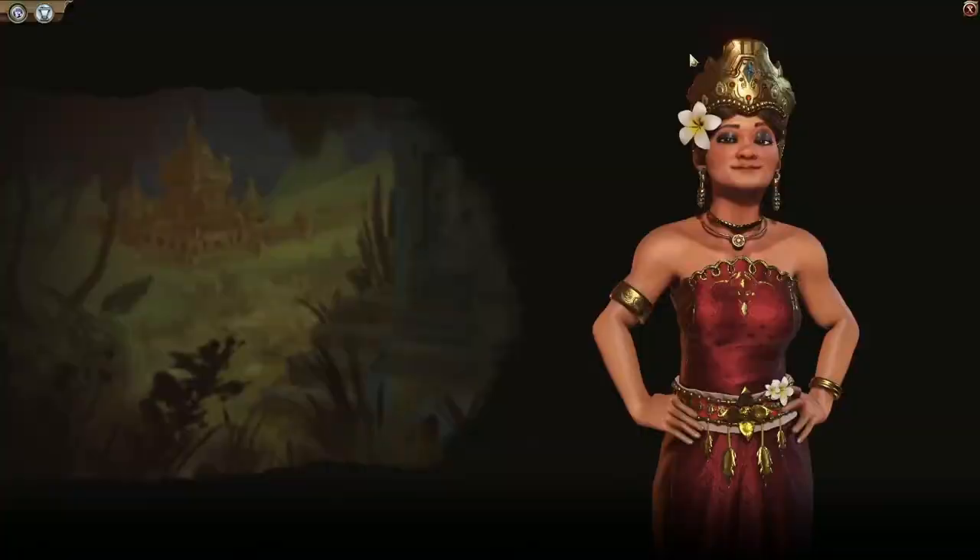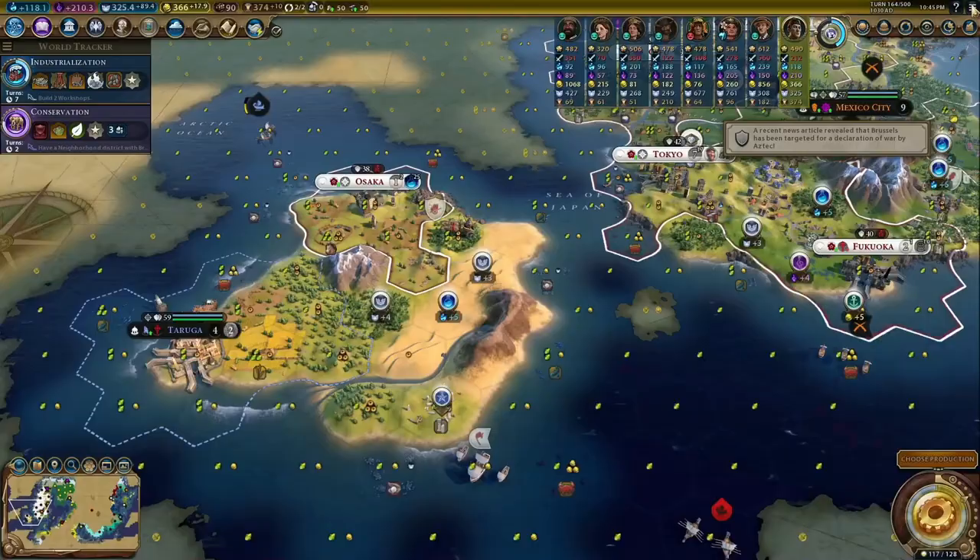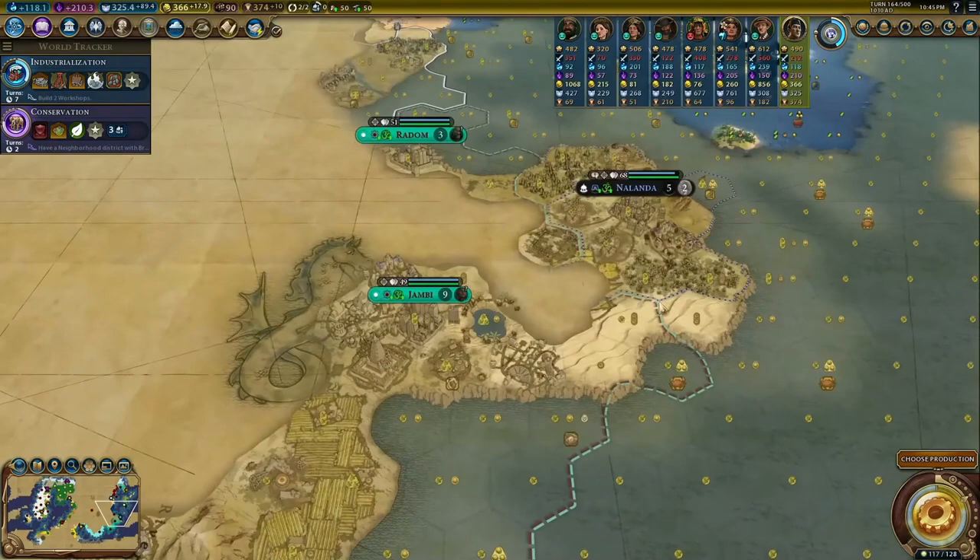The Civ ability, Meiji Restoration, is by far the strongest thing Japan has. All districts gain standard adjacency bonuses. That means instead of 0.5 per district, each district is now giving you a plus one bonus, turning every district into the government plaza, which is usually the strongest district that you always want to build around.